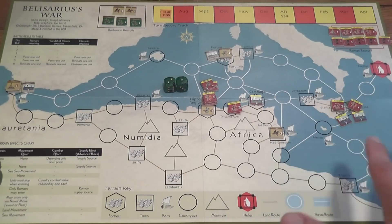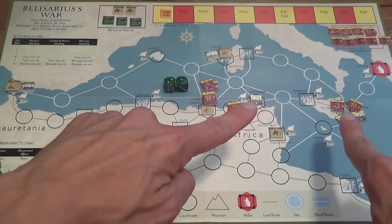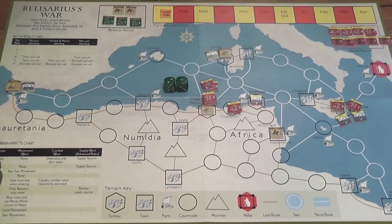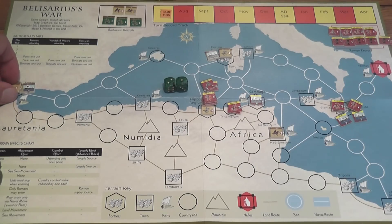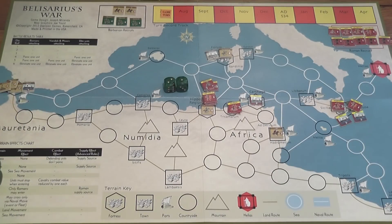Victory conditions stipulate that the Roman player wins if he controls all five fortresses on the map — one, two, three, four, and five — and at the same time Belisarius needs to be alive on the map. The Vandal player wins if at the end of the game he controls at least two fortresses, and his supreme leader Jellimer is still on the board. Any other result is a draw.